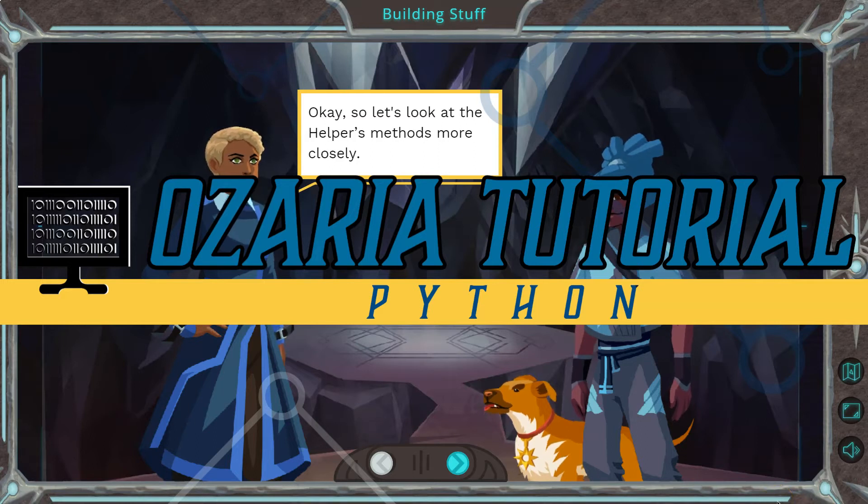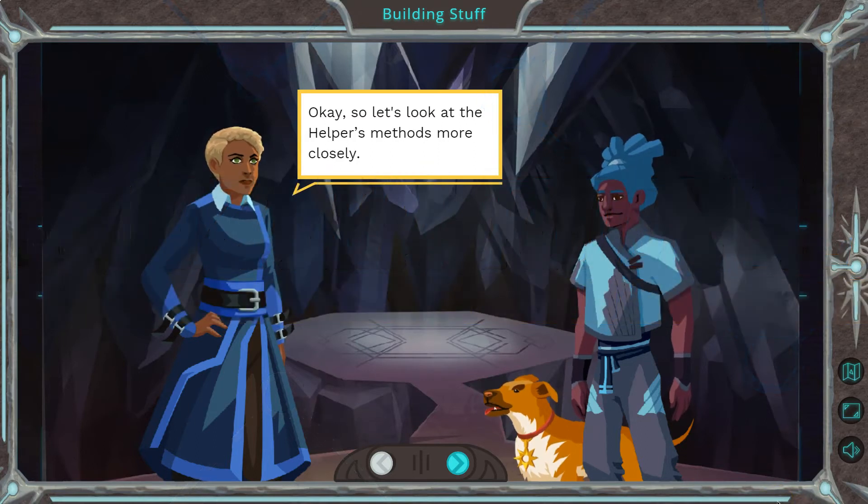This is Azaria, the Python version. Let's see what we're doing. Let's look at the helper's methods more closely.